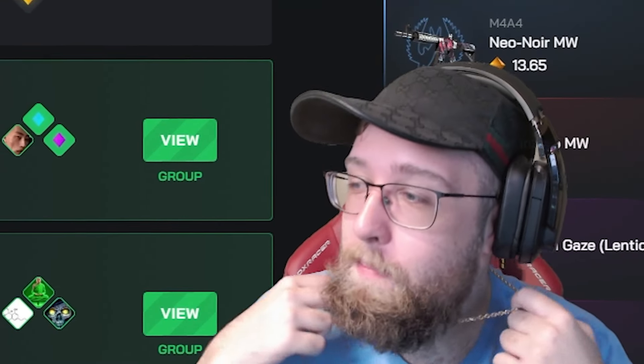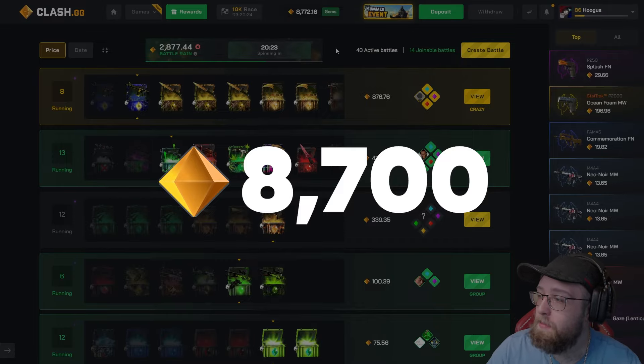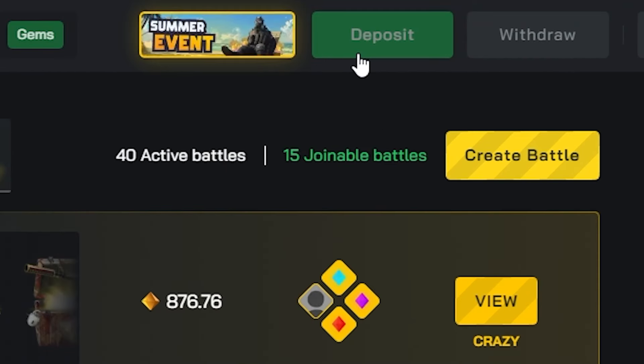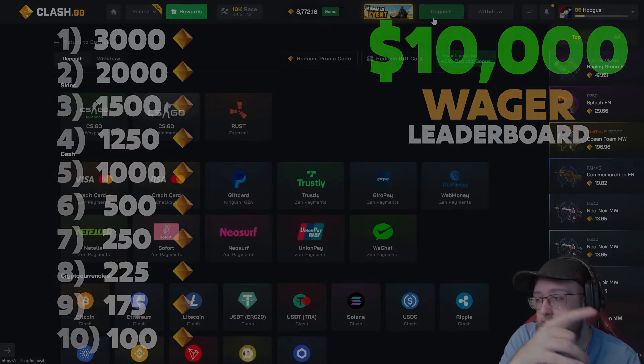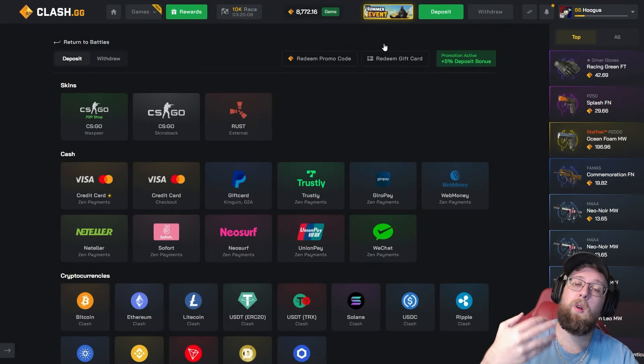What's going on guys, Tact here. Today we are back with another video on Clash — 8700 gems deposited for today's video. If you want to play on the website, click the green deposit button at the top, type in the code T-A-C-T, click apply, and you will get a five percent bonus and be entered into my wager competition with access to promo codes dropped throughout the video.